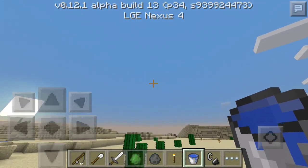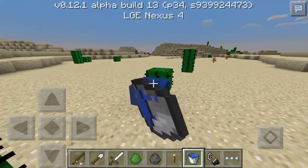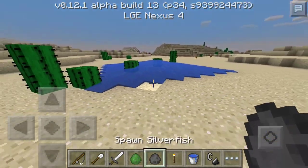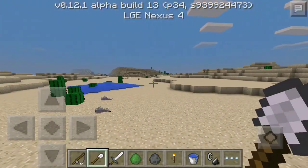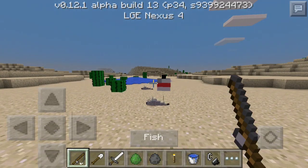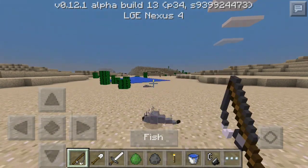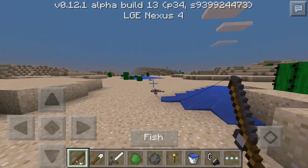Fixed fishing not working properly in multiplayer, and fixed the bobber not disappearing in lava. So that's gonna be about it for the video — I know it's a pretty short list, but I just want to keep you guys informed of what's going on. The game seems to be a lot more stable. I'm not even gonna try to call this the last build, because there could be a Build 14, but hopefully this will be the last build.